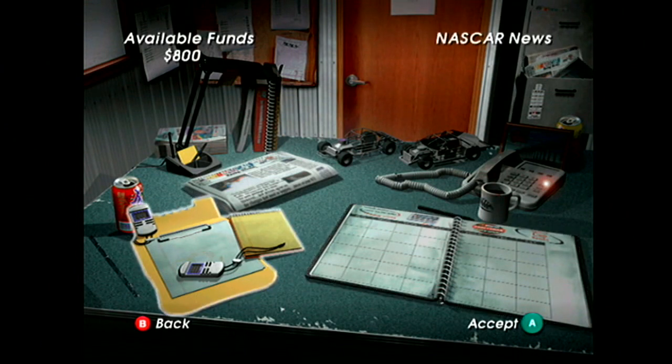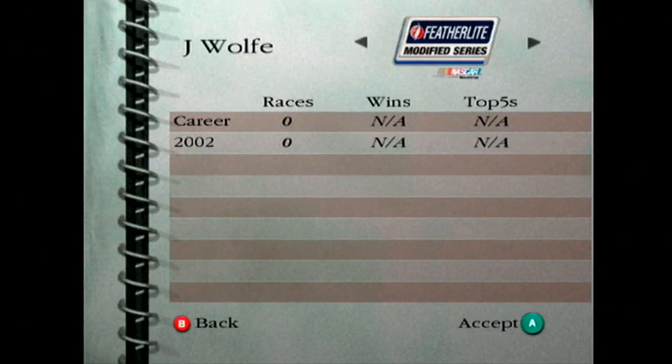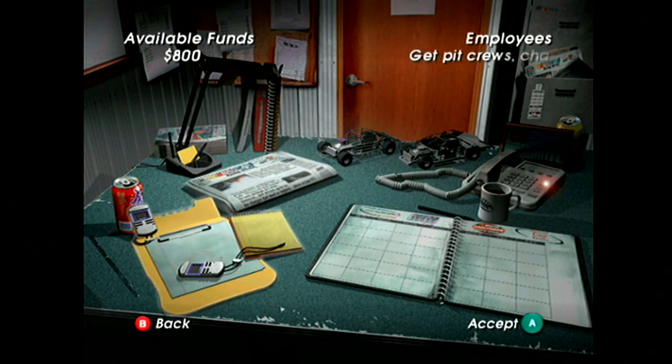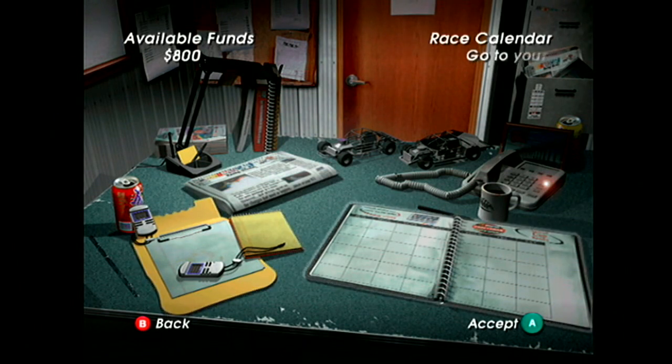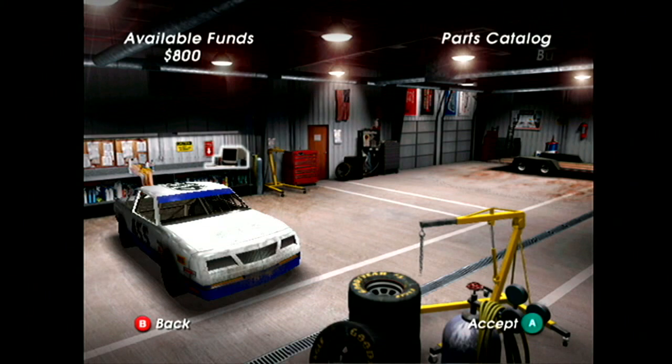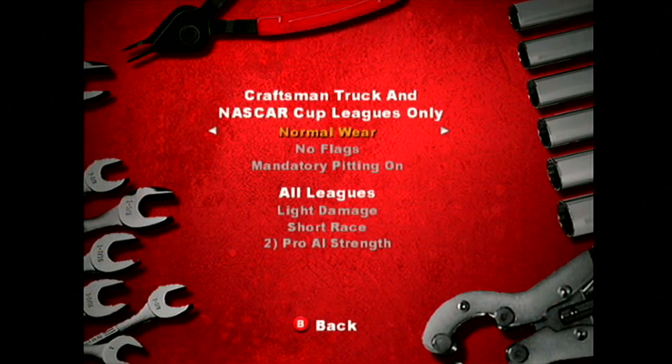Back in the career mode main area — we have an almanac which shows your finishes across all series through the years, news with past results and fun little articles that make it more realistic, employees which don't come into play for a while, your race calendar, the ability to save, and the garage. Let's go into career options — I want to make sure it's set the way I want: normal wear, flags I'm not going to worry about since we won't be in cup leagues for a while.